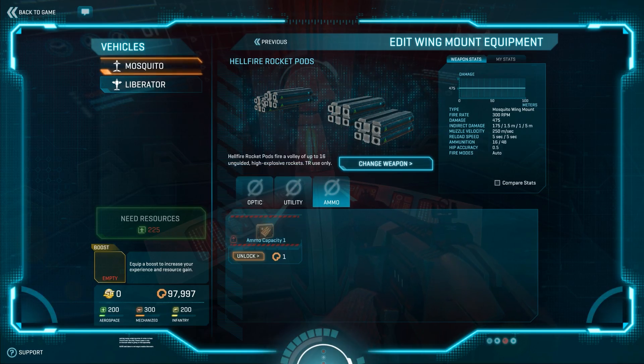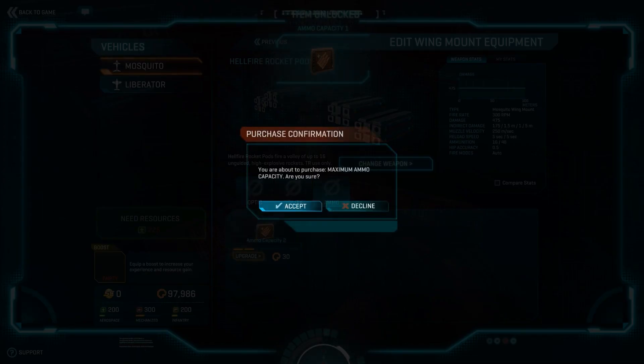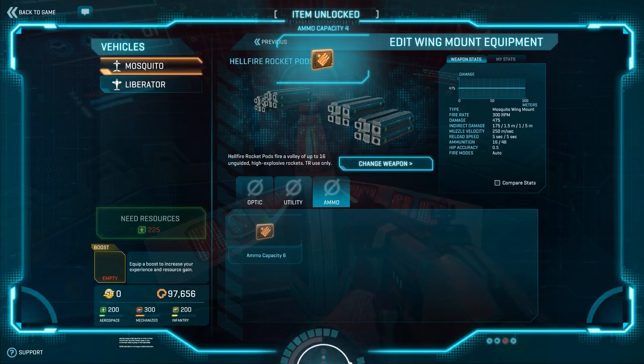Feel free to review your ESF rocket certifications. It takes very few certs to max out your ammo count, with the last tier only costing 150 certs. Once that's done, start working on your reload speed and have fun out there!